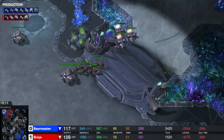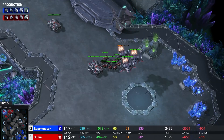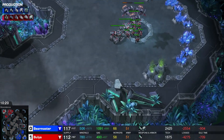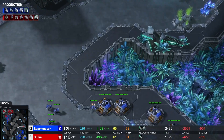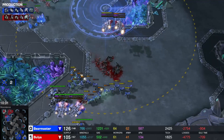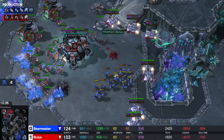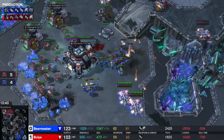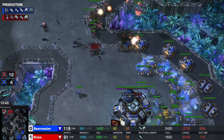Another attack from Bulia. Three Engineering Bays on accident for Bear Master — just in case you want to do structure armor upgrades. Bear Master pushing into the main base of Bulia; at the same time, an attack from Bulia breaking up the defenses of Bear Master. This looks like a sort of base-trading scenario, but Bear Master is already on top of Bulia's natural.